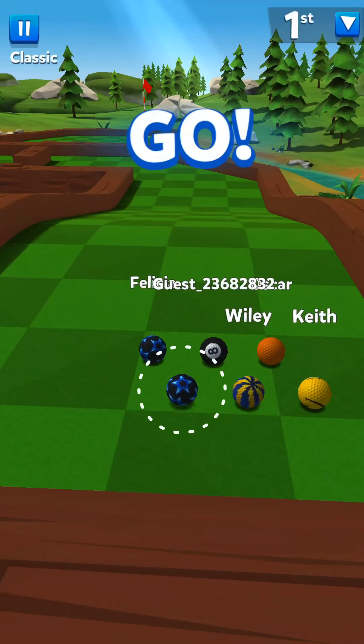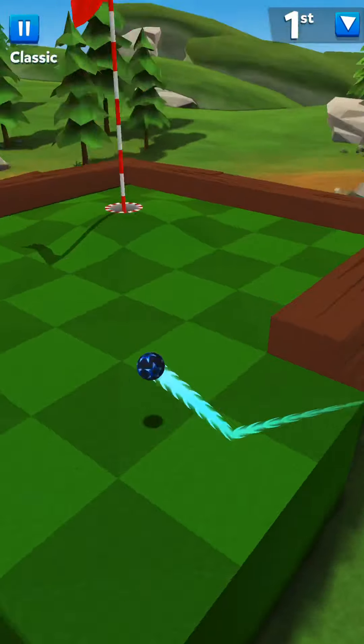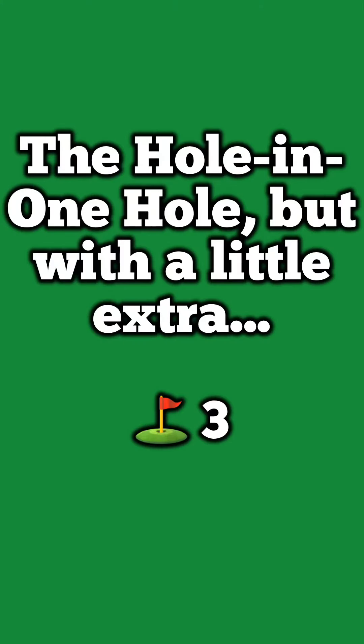Here we have the Backwards Question Mark and it can be done in three shots. First I just like to inch it up, then max it all the way down, and as long as you do it right you'll be laying right there for just a quick tap in.